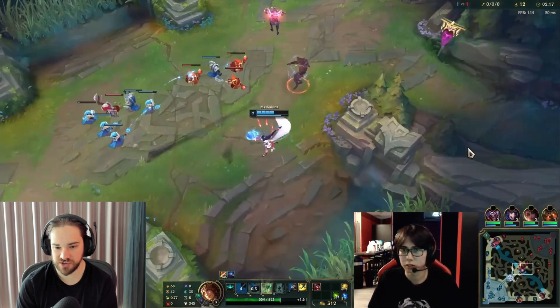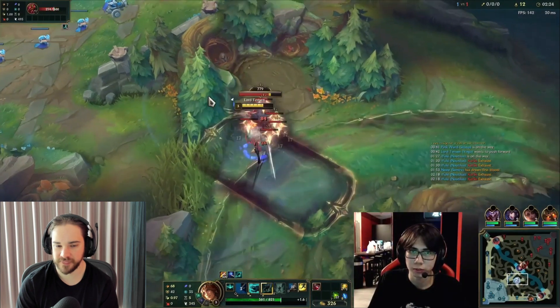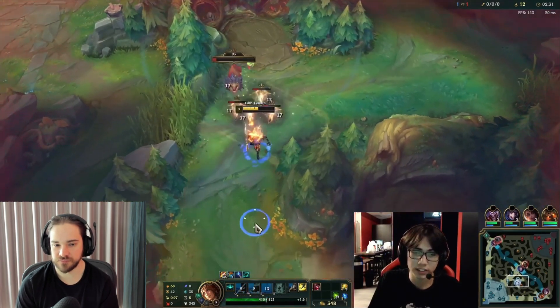Do you put two points in Q for a faster clear, or is E better? With the jungle changes where you can't clear blue and gromp at the same time, E is almost always going to be faster for clearing.